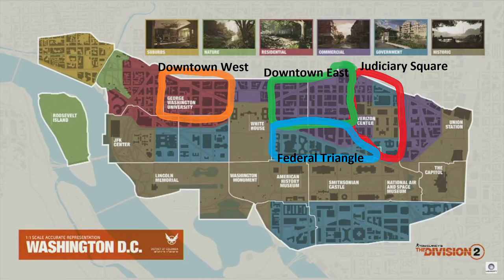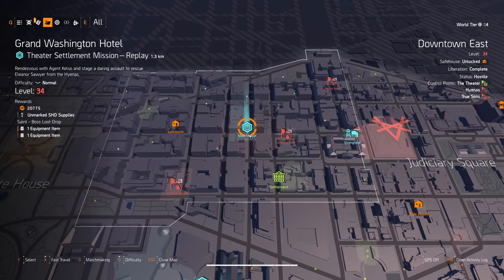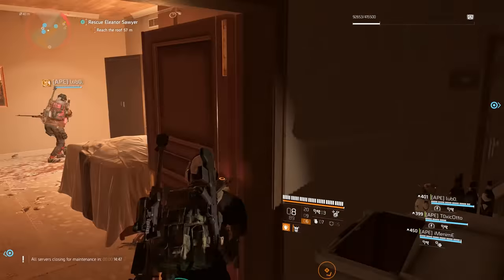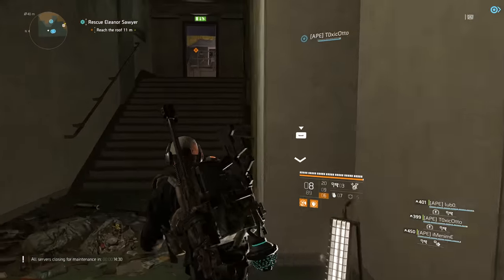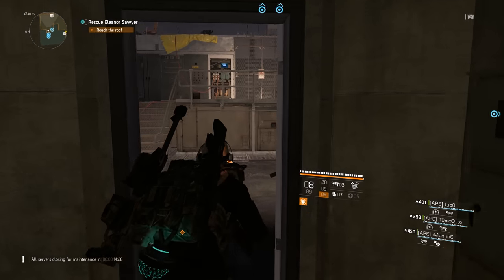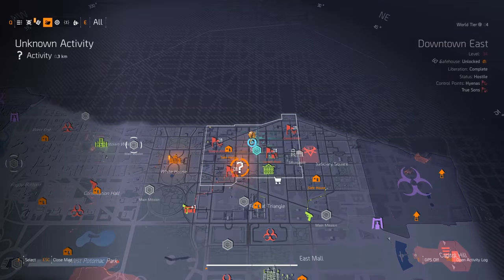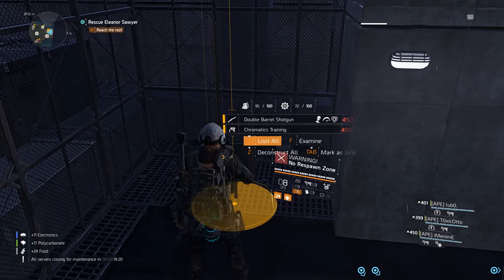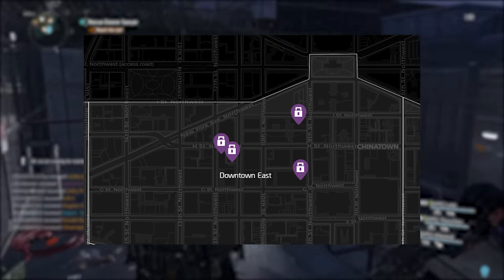You will find each part in their own district, and every mission will have at least one Hyena cache. Starting with the Loaded Canister — you will find it in the Downtown East district. The main mission is Grand Washington Hotel. You can play it on normal because you just want to speed run through it as fast as possible until you get to the cache. I already had this exotic part when we opened it since I got it from a locked cache in the open world — I'll link the map in the comments if you want to check it yourself.